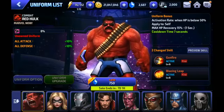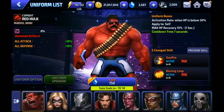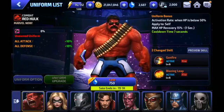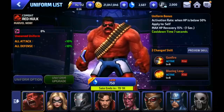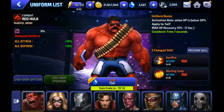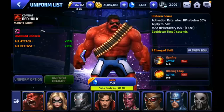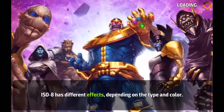Next up we have Red Hulk — this is a controversial uniform because this is not Thunderbolt Ross, this is the second person to take up the mantle of Red Hulk. It's a bit upsetting because, like Jane Foster as Thor, she became a whole new character — so why was this just introduced as a uniform and not a totally new character? That said, you cannot complain about his uniform bonus — a humongous heal below 50% HP, plus 15%, on a seven-second cooldown. That's fantastic.